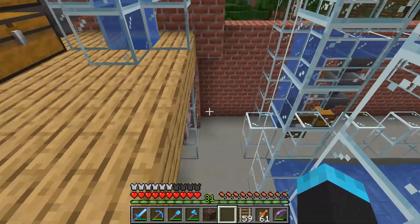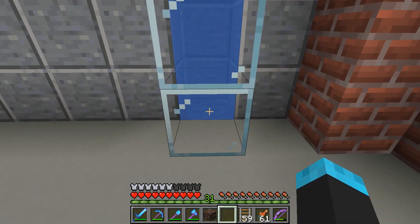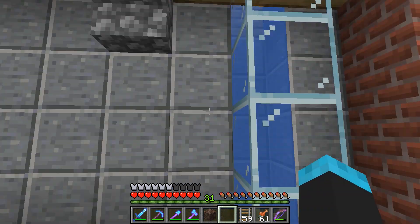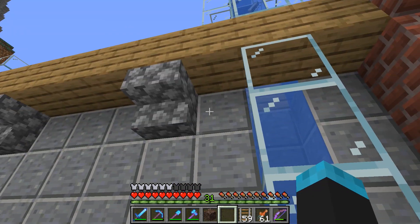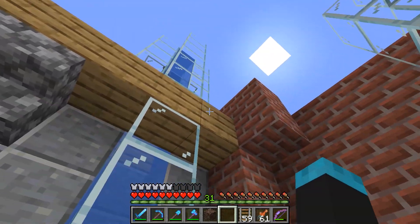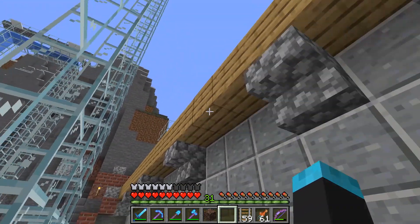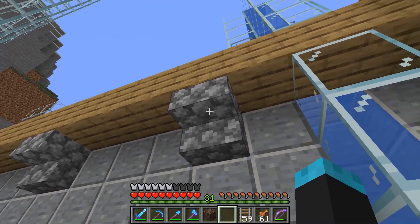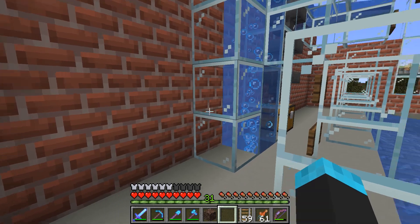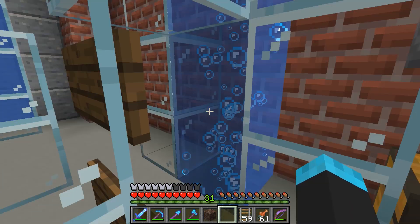I had to move it out one block which gives us this weird look out here - not my best move ever, but I needed function over form. I might bring out some kind of little wooden thing with some slabs, like supports that come up and support this little section, just so it looks better.